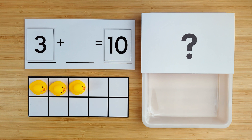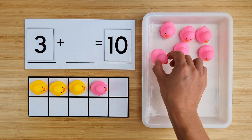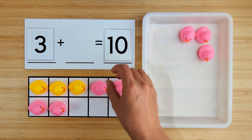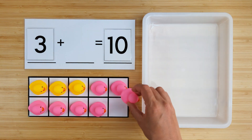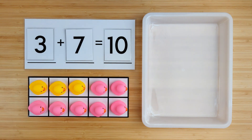Let's find out. One, two, three, four, five, six, seven. There were seven ducks hiding. Three and seven make 10. Good job.